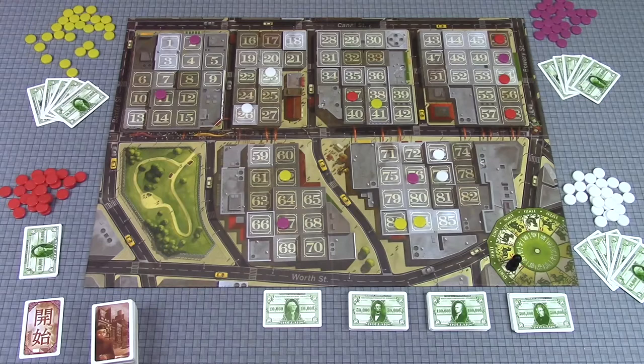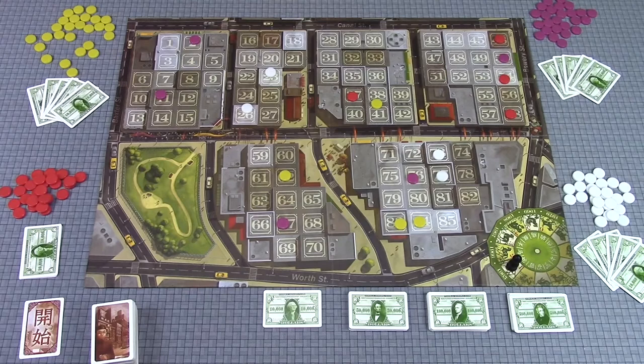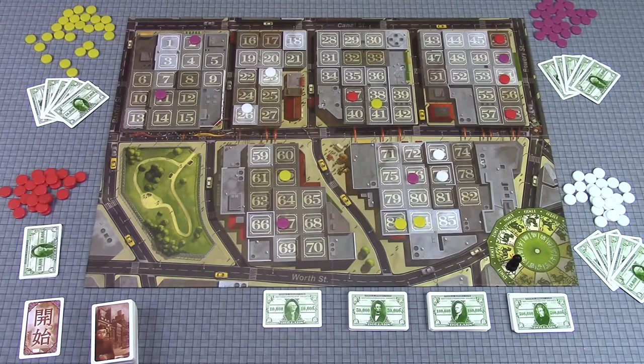Now that we've seeded the board with building cards, we're also going to draft some shop tiles out of the bag. The number of shop tiles you draw is always the red number on the reference card. In the first round of a four-player game we get six; every round after that we get three. Players grab their tiles, can look at them but cannot reveal them to other players. Once everyone has grabbed their tiles, we reveal them and start negotiating.